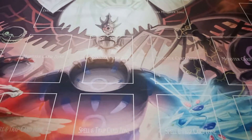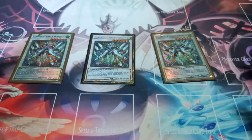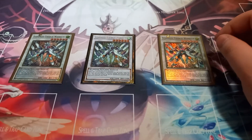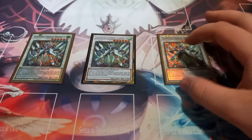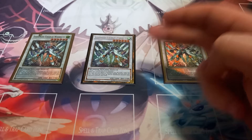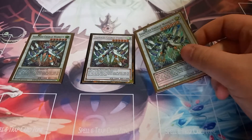Now moving on to the extra deck. For the extra deck, I play three copies of Stars Charged Warrior. When you synchro summon it, you get to draw one card. So what I typically do is, if I control Earthbound Geoglyph, I'll summon this, then go chain one Stars Charged Warrior, chain two Geoglyph — so you search for an Earthbound Immortal spell or trap, and then this lets you draw one card.